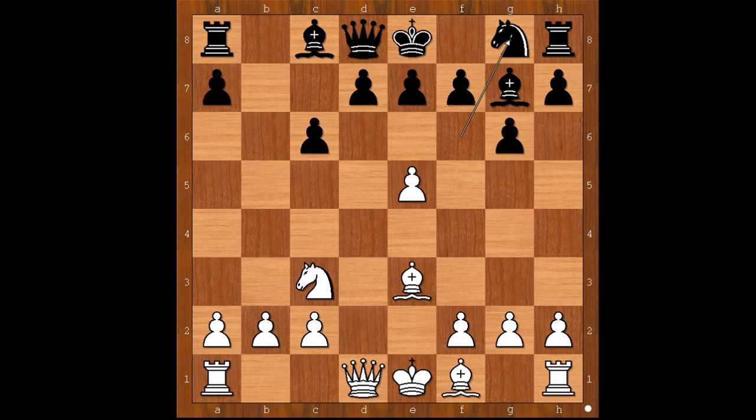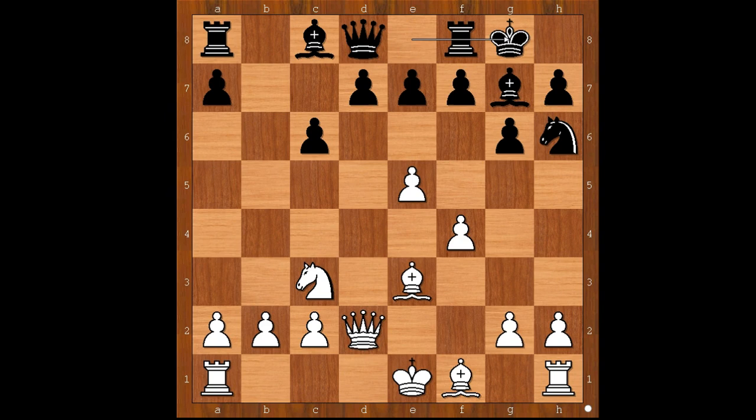Kasparov played Ng8. F4, defending the pawn. Nh6. Queen to d2. Kasparov castled kingside.